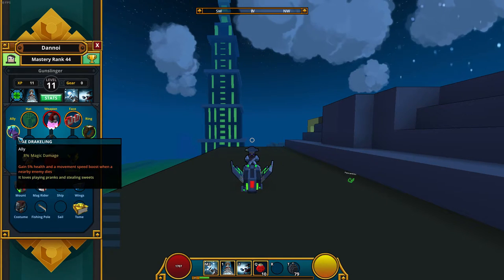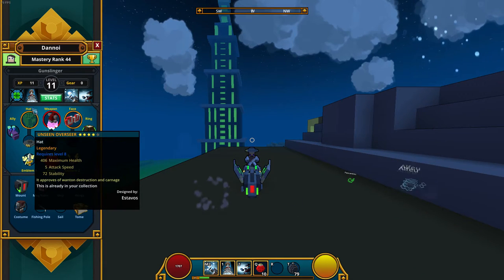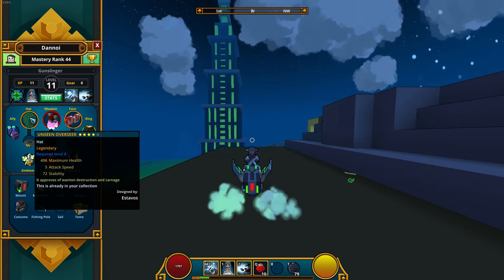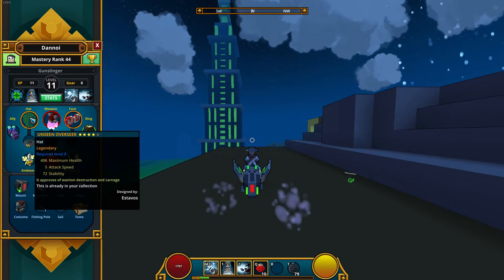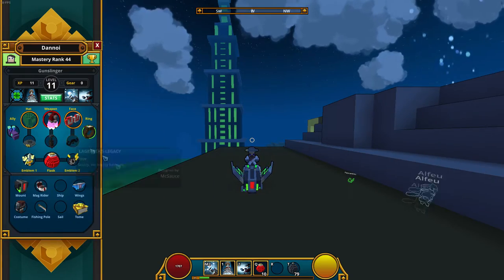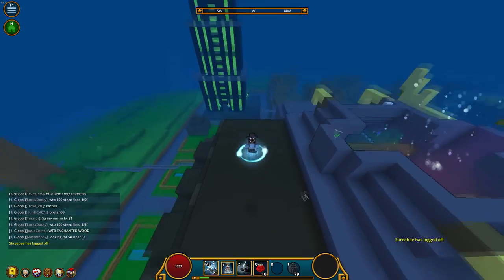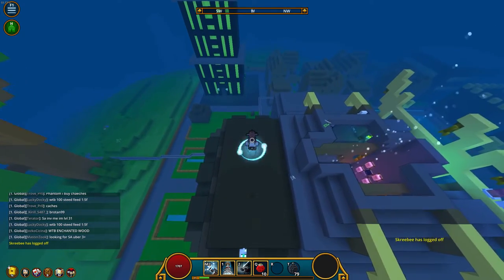You need to kite the enemy - that's pretty much it. But this one just gives you 406 maximum health, 5 attack speed, and 72 stability. I know this seems very little compared to my gear right now, but you need stability when you are in the air.